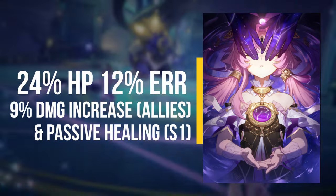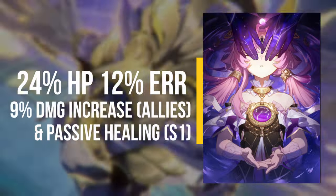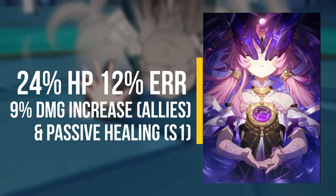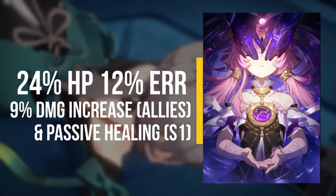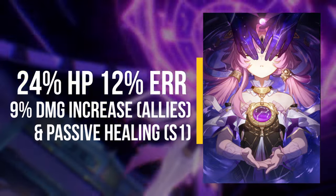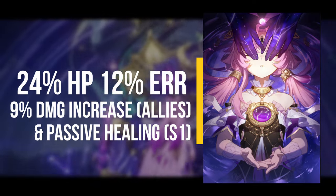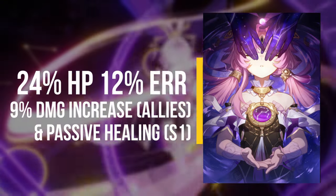Overall, this light cone definitely has pretty nice benefits right off the bat, as it gives a really good HP increase for more sustainability. The energy regeneration rate allows for basically a mini energy regeneration rope on a preservation class character without having to equip one. The 12% is very handy, and being able to increase ally damage dealt as well as restore their health passively is pretty awesome — making this light cone pretty stacked on passives.